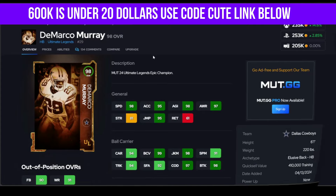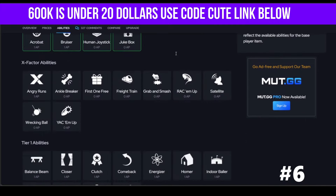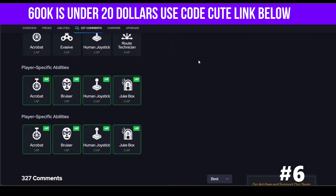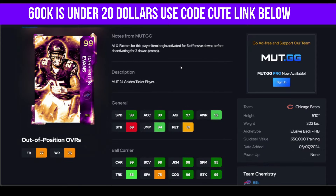Evans is next — they updated the cards and did give him Angry Runs, so yes, this is updated now. Human Joystick, Jukebox, and Angry Runs is a wonderful combo. While he's missing thresholds for trucking and stiff arm, just remember he's not going to truck people and he's not going to stiff arm people.